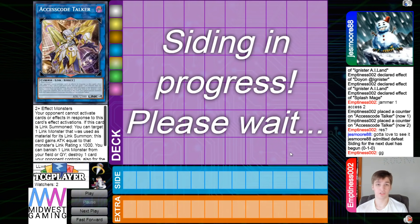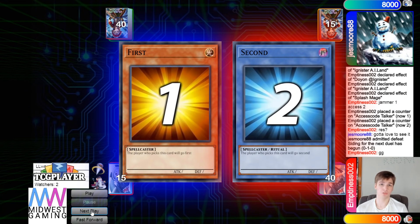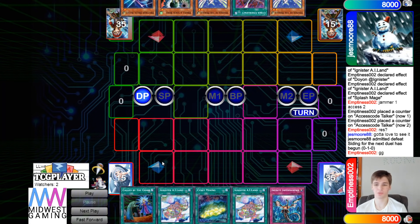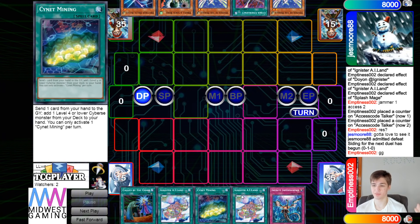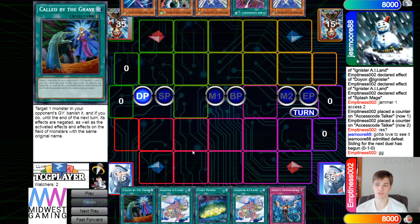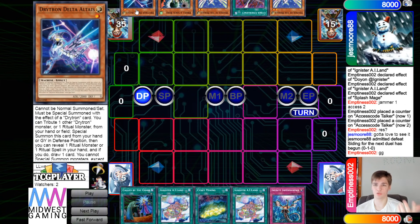Moving on to the next game — gotta love to see it. The Drytron player decides to go first. Opening hands: we have Called By, Island, Signet Mining, Island, and Imperm — so they have one hand trap going second. Also Called By is going to be good because you can use it on Orange Light or Eva. Then they have Diviner, Emergency, Diviner, Droll, and Delta.